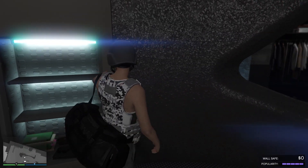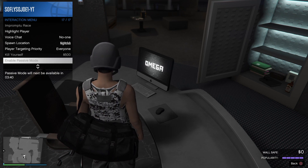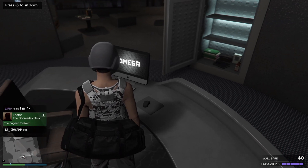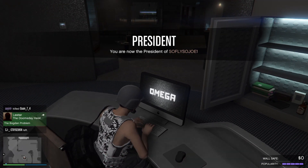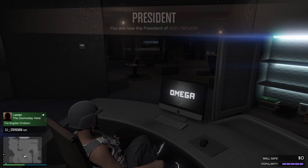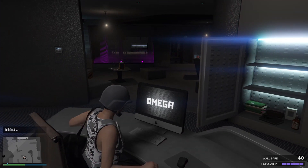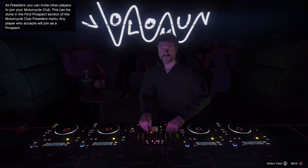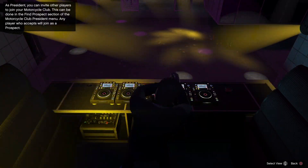Another way to go AFK if you don't want to play: register as motorcycle club president or CEO, press right on the D-pad, enter the computer inside your nightclub, sit down in your chair, and press square to watch the DJ live stream. You can do this all day long — just stay here and chill.